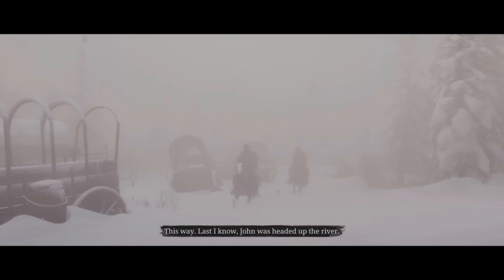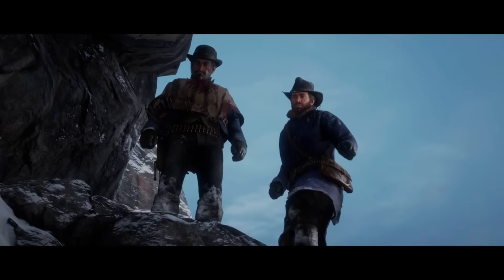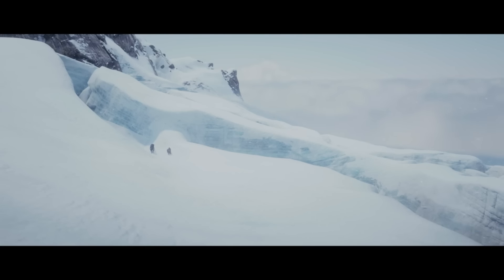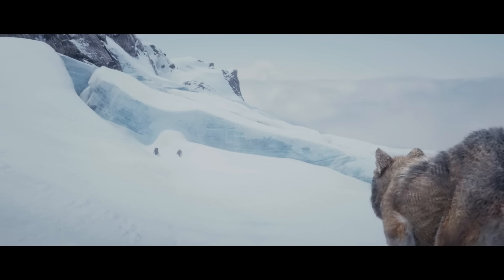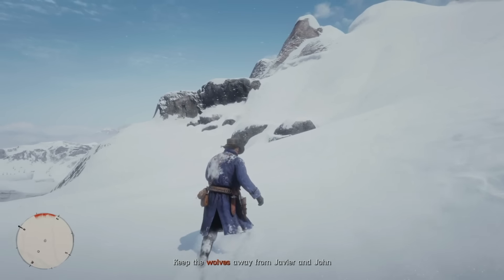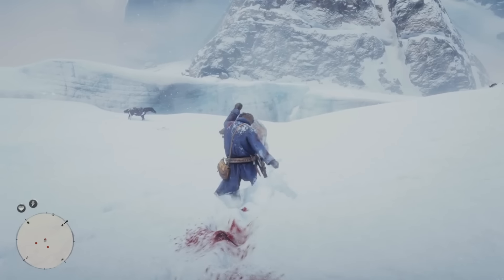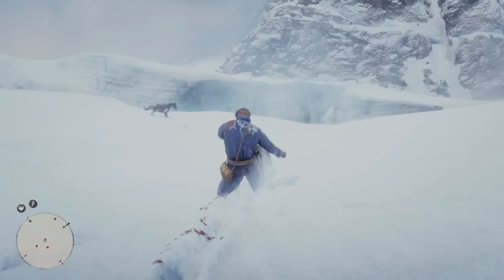The next day, Abigail told me that her husband, John Marston, was missing, so me and Javier decided to go and look for him. We were eventually able to find him, and yeah, he didn't look too great. As we were walking back to our horses, a pack of wolves started coming towards us. We obviously didn't want them getting near John, so I made them follow me. The only issue was that I still had no throwables, so I tried kicking them, and to be honest, it was actually working.